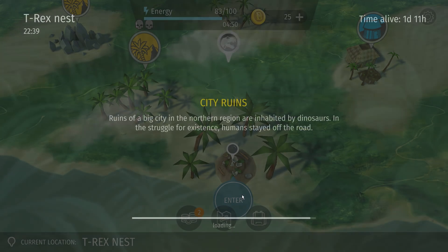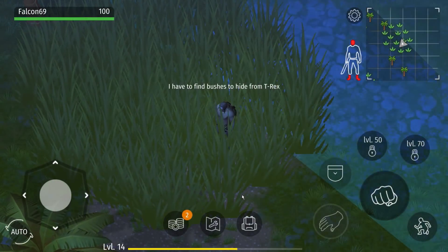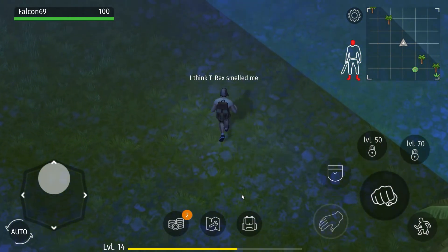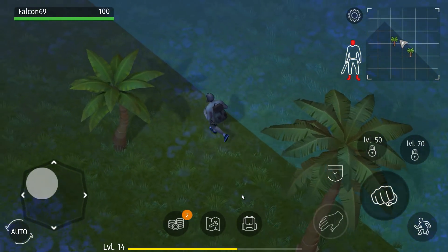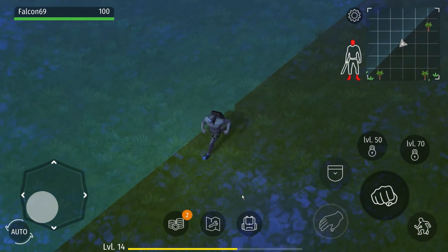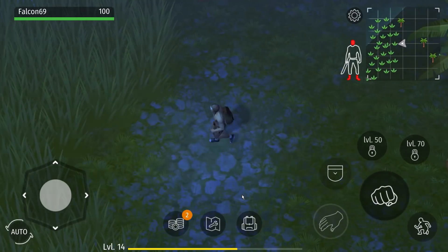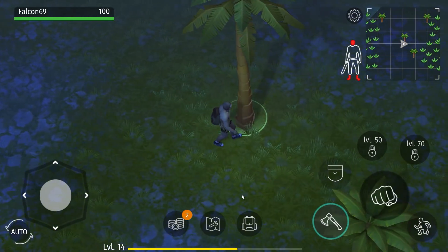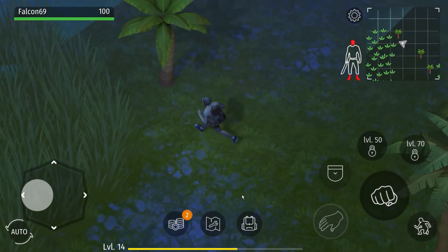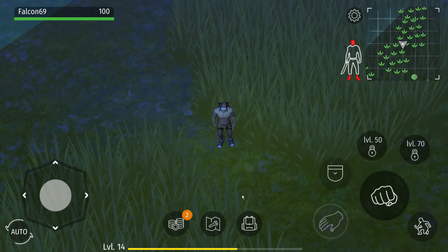For the T-Rex nest, I do a lot of running in and out. I might cut it from the video or leave it in so you have an idea how I do it. The first thing you want to do is stick to the bushes and crouch. The T-Rex smelled me — that's a bad thing. Usually when it says they smelled you, they'll start showing up near where you're at. Right now all I'm doing is running through the perimeter to get an idea where the egg is at.